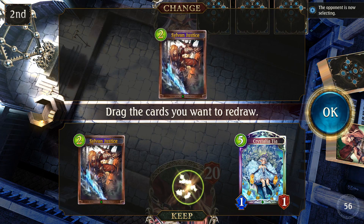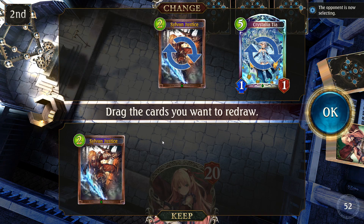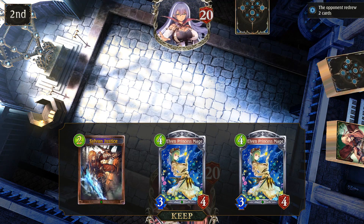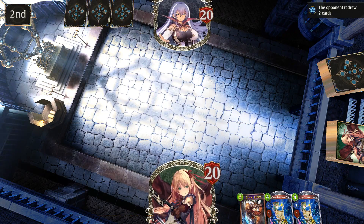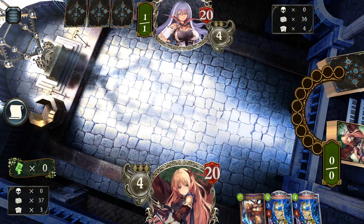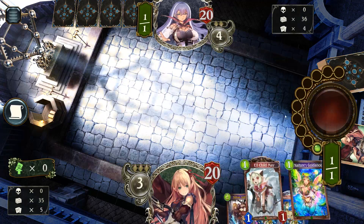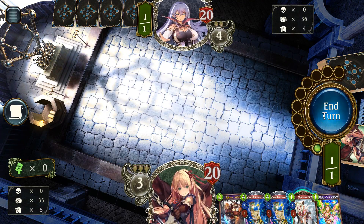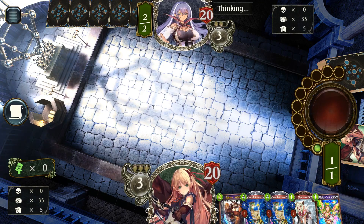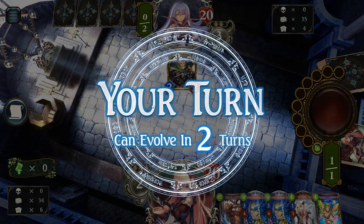Against Rune, how important is Sylvan Justice in the first place? Not keeping Tia for sure. What does Rune have in the early game? Depends — if it's Daria, then I might need it. But if it's D-Shift, then Sylvan Justice isn't going to be that important. Now I'm playing the Elf Child Knight because Rune definitely has Magic Missile and stuff like that. Now I'm very glad I kept this.